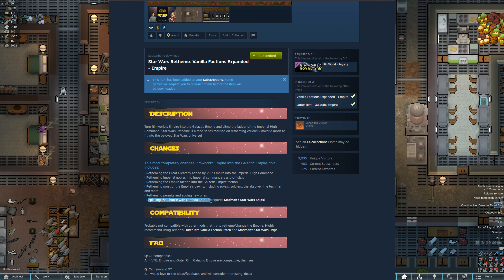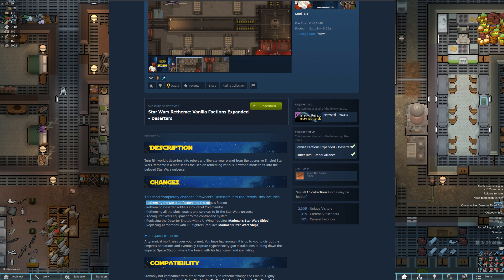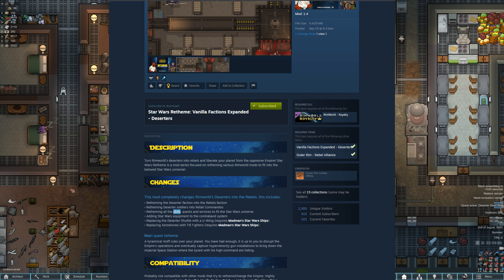Something this mod does that the other one doesn't is replacing the shuttle with the Lambda shuttle. Just a couple additional changes there. And then the Star Wars Retheme of the Deserters mod adds some new theming — retheming of the Deserters faction into Rebels. So any Deserters we come across should be Rebels instead. Rebel Commandos for Deserters. Retheming the plots. Oh, that's the thing — we couldn't get the plots working.